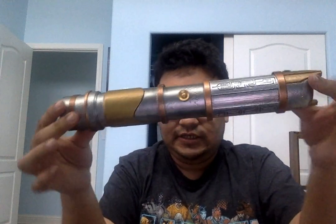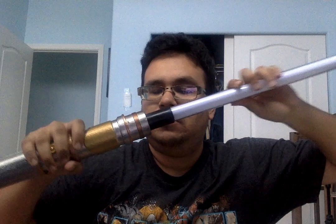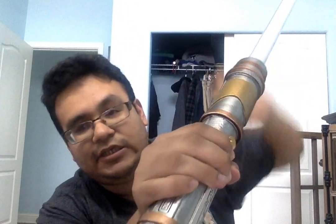Once your lightsaber is complete, the hostess will ask you to place it down on a holder. Then once everyone's finished, she'll ask you to back up and let the people put the hilt into this chamber. This is the blade that comes out of the chamber. Once it's in, it tells you that it's locked and ready to go. Now the ceremony continues.